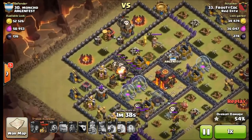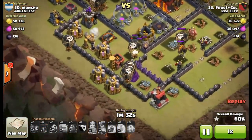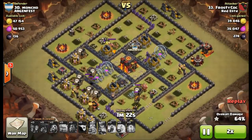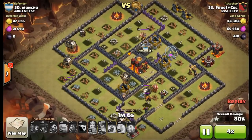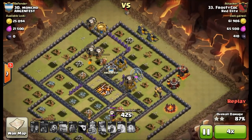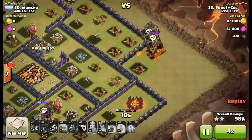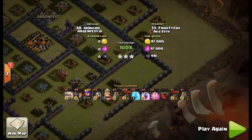If you can engage a base on the opposite side from the clan castle, you won't trigger it with your ground units — the golems and heroes — right off the bat. If you don't trigger that clan castle until the very end, the lava hound will just sit there. On my attack I didn't even trigger the clan castle at all; I took out the enemy queen without triggering it, so the lava hound never exited the clan castle, and my balloons just destroyed it without ever having to deal with the lava hound.